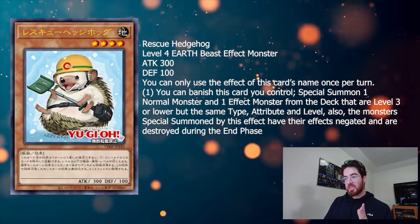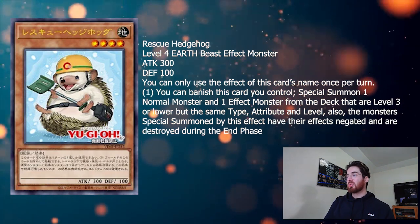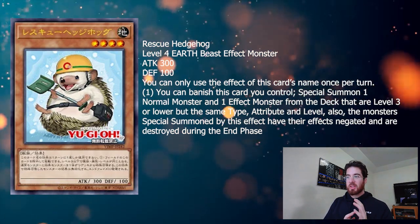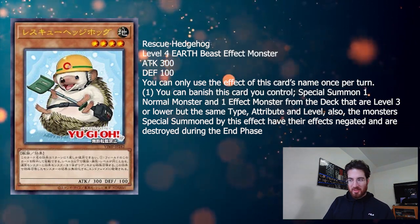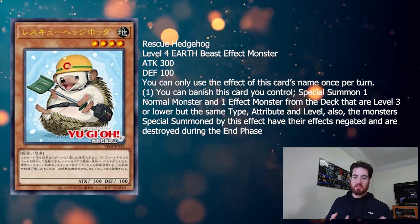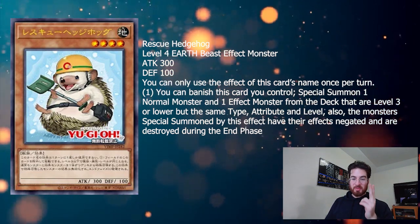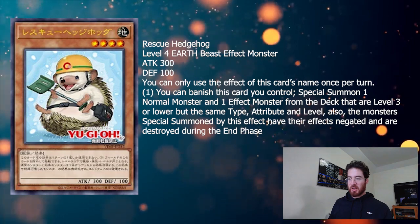Also, the monsters special summoned by this effect have their effects negated and are destroyed during the end phase. So there's a lot to cover. It's basically the Rescue Cat and Rescue Rabbit effect — banish it, special summon 2 from the deck — so it's a super ash target.